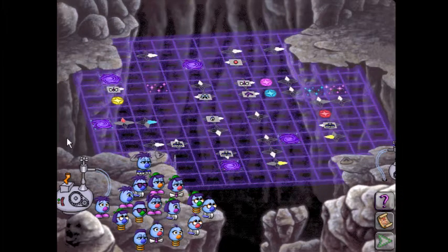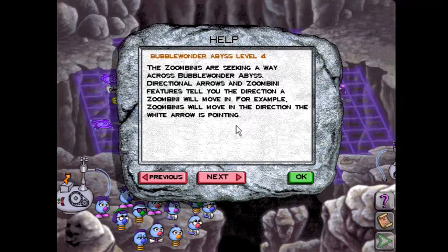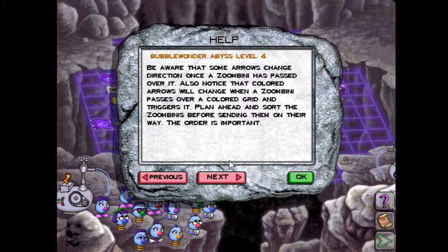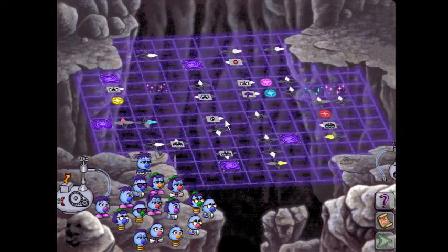Feel like fainting yet? Bubble Wonder Abyss, Level 4. The Zoombinis are seeking a way across Bubble Wonder Abyss. Directional arrows and Zoombini features tell you the direction a Zoombini will move. Zoombinis will move in the direction the white arrow is pointing. If a square displays an arrow with a symbol of a Zoombini feature such as a red nose, any Zoombini matching that feature will travel in that direction. The Help Function told us absolutely nothing.